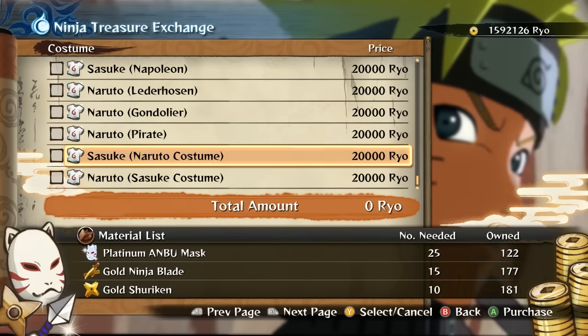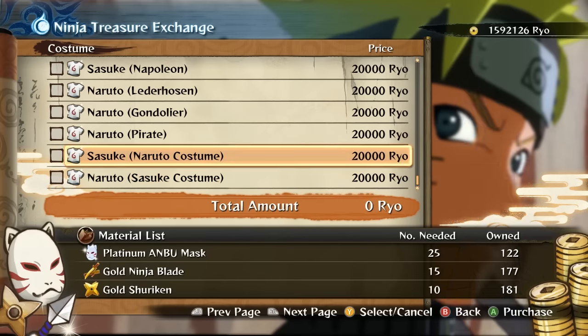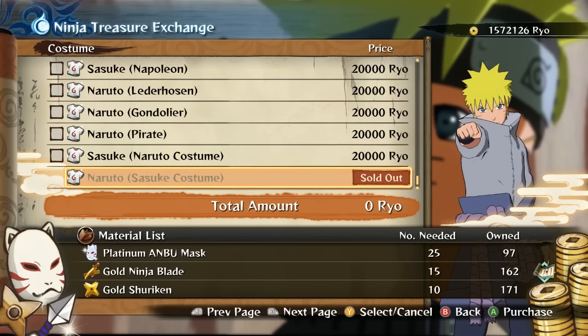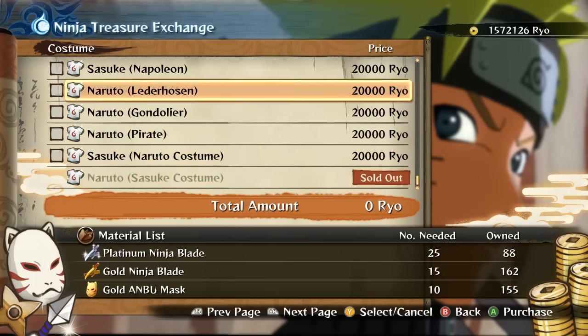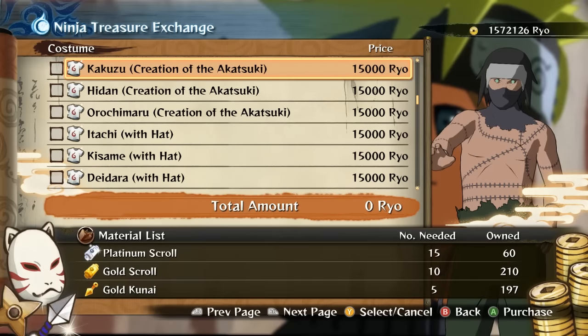I haven't found a way to unlock them so far, it's just by purchase. But anyway, just go ahead and select whatever you want, buy it, and you should have your costume unlocked. I hope this video helped you guys. If it did, slap a like on it. If you haven't subscribed, please subscribe — I'm trying to hit 2k by the end of the month. Thanks for watching.